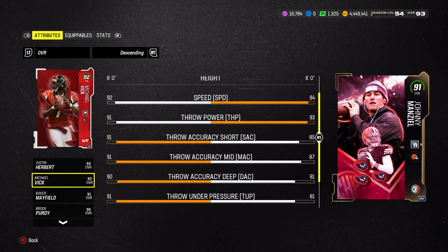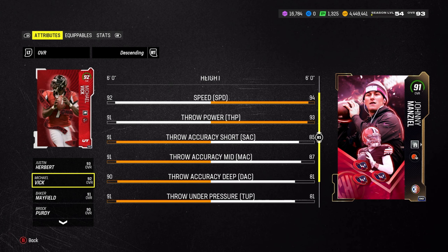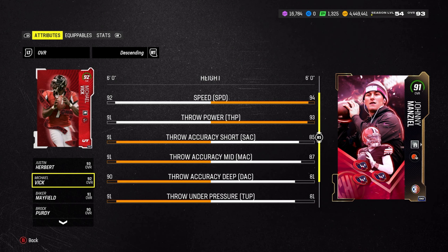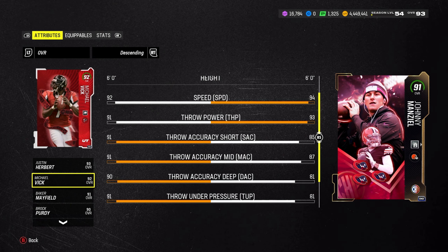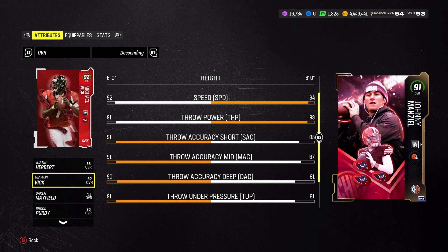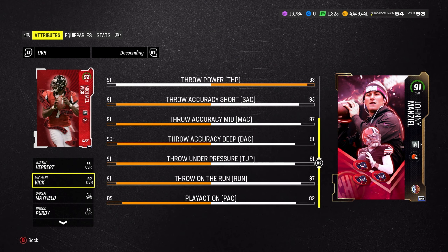At the moment we only have the 91, so if you guys are a little disappointed I only got the 91 and not the 93, just wait a few days - I'll definitely have that 93 for you guys. But for now let's hit the 91 gameplay. I really want to use this card and he still has really decent stats at 91 - 94 speed, 93 throw power.